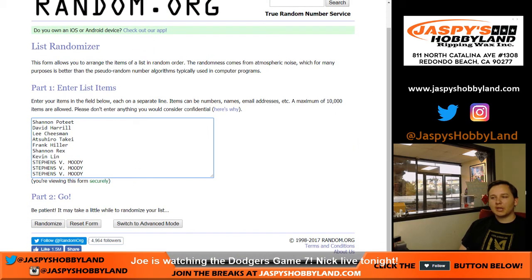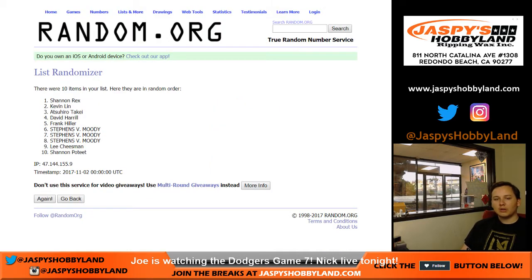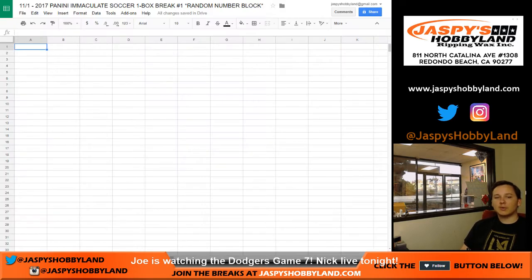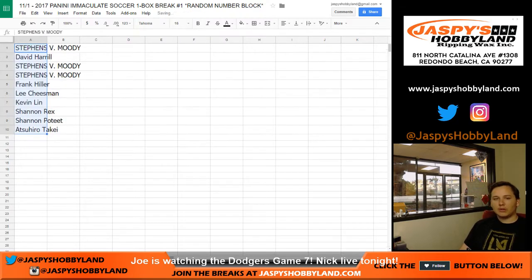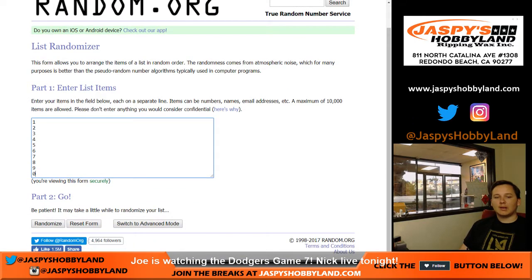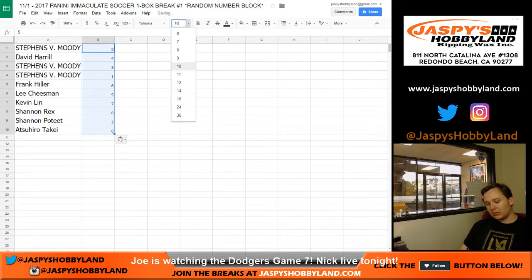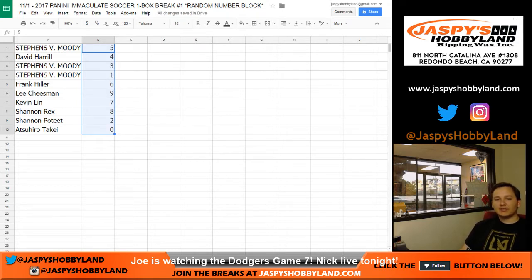We're going to go two times. We got Shannon P for one, David H, Lee, Atushiro, Frank, and Kevin and Moody for three. Snake — one and two. We do randomize the numbers as well, so it's not the only random. The numbers one and two: five up top, zero at the bottom. So here you go — Moody with number five, David H four, Moody three and one, Hiller six, Lee nine, Kevin seven, Rex with eight, Shannon with two, and Atushiro with zero.